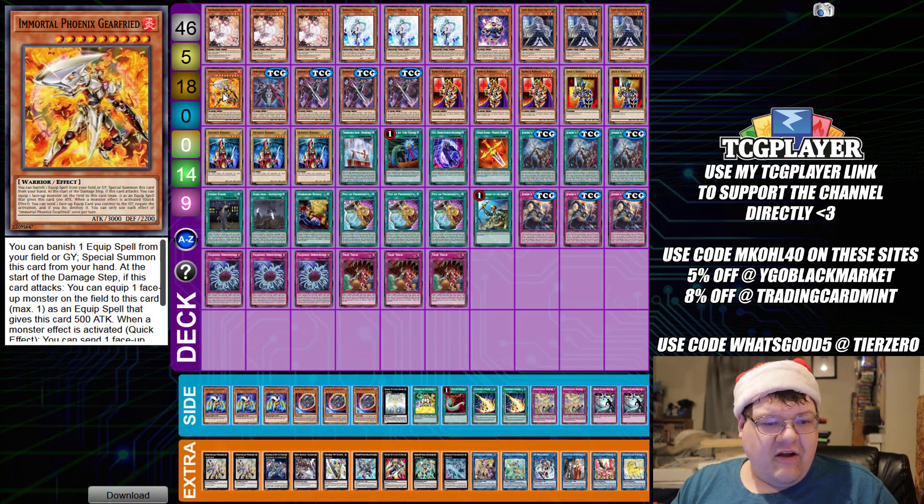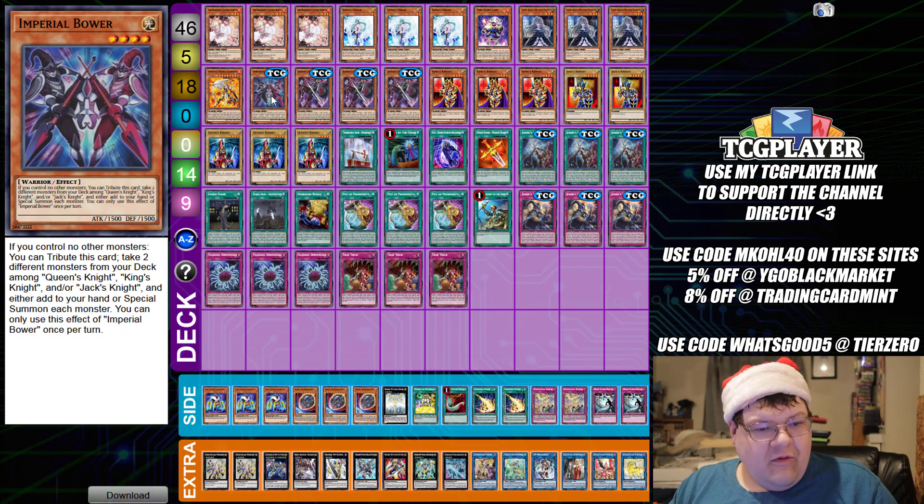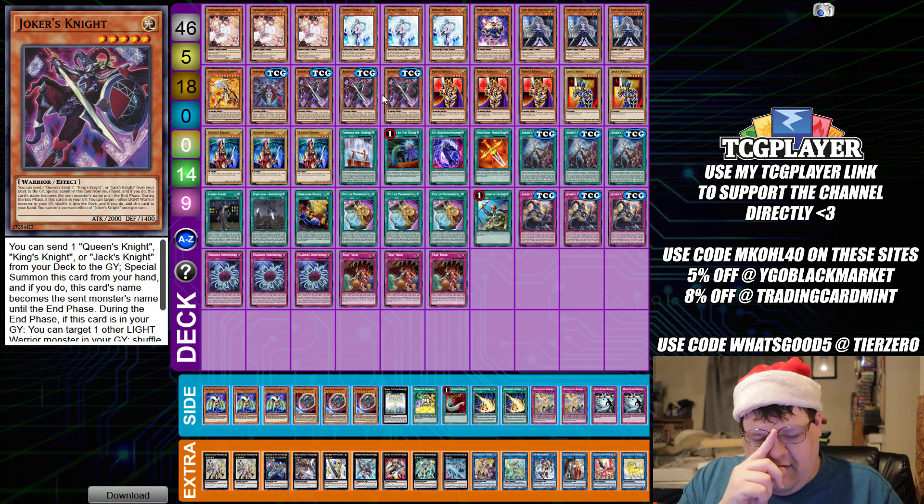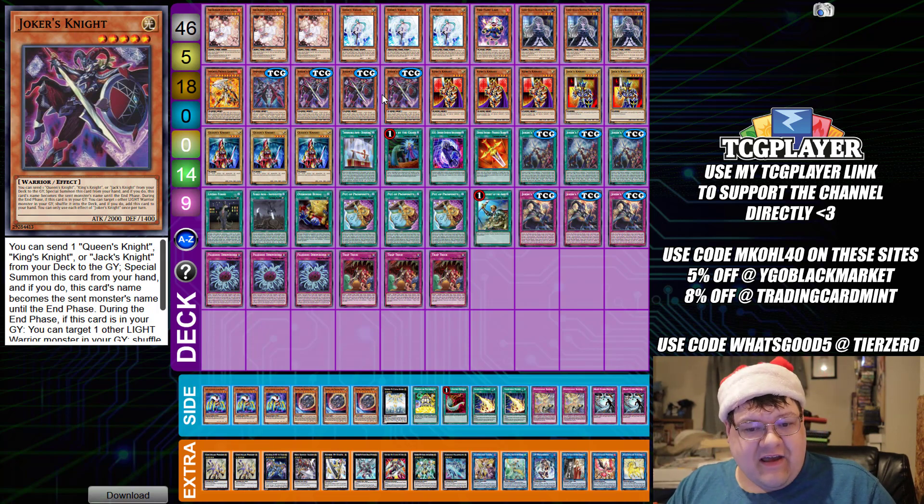We have one copy of Gear Freed, which gives you something to search off of for a follow-up turn, so you can start capitalizing on that advantage. Then a pair of Imperial Bower — no monsters on the field, you tribute this to special summon Queen's Knight, King's Knight, and/or Jack's Knight, either adding them to your hand or special summoning appropriately. Then Joker's Knight: you send Queen's, King's, or Jack's Knight from your deck to the graveyard, special summon this from your hand, and the card's name becomes the sent monster's name until the end phase. During the end phase, target a Light Warrior in the graveyard, shuffle it back, and get Joker's Knight back to your hand — this actually recurs during either player's end phase.